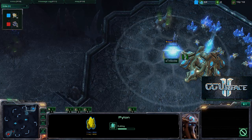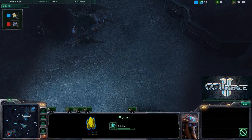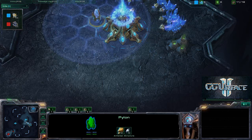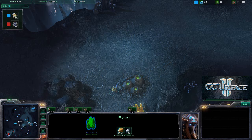Right now the Protoss player has built one pylon and he's sending his first probe out. You can scout when you have six probes at the very beginning - you send one out instead of sending one later - but this is a relatively early scout.